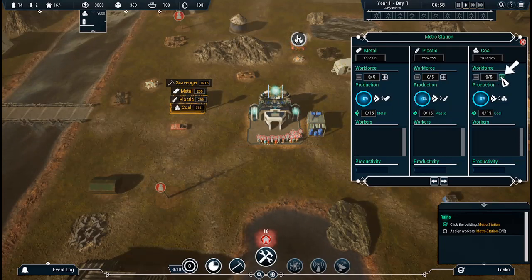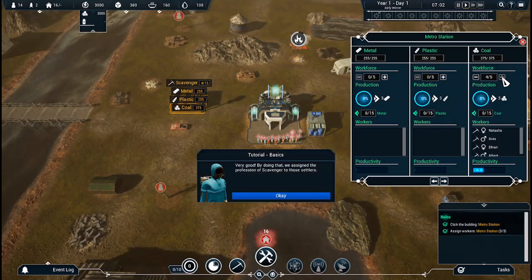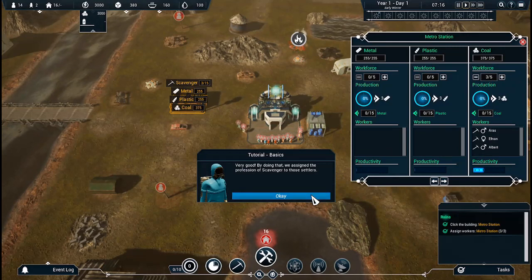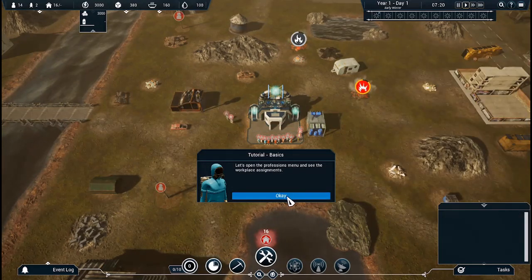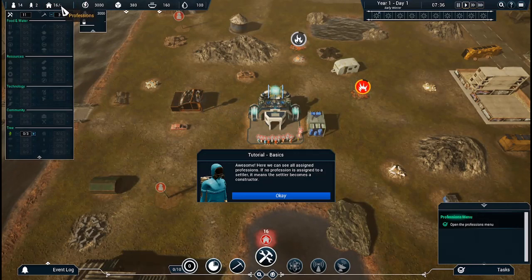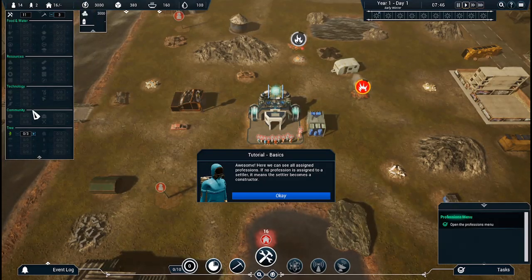Oh, okay. Very good. By doing that, we assign the profession of scavenger to those settlers. Let's open the professions menu and see the workplace assignments. A lot of this is familiar. Awesome — here we can see all assigned professions. If no profession is assigned to a settler, it means the settler becomes a constructor.